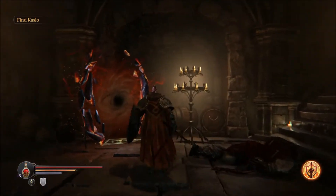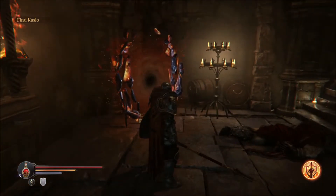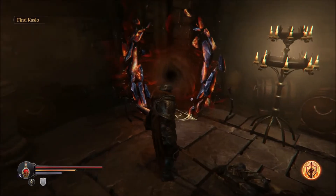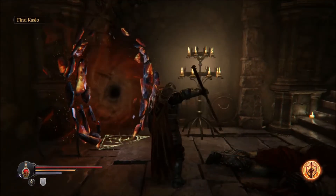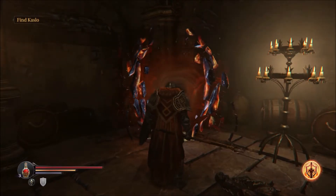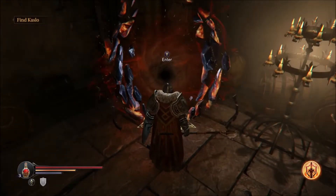Once you defeat the first Lord — he's not too hard, kind of hard but not too hard — you pick up a crystal from him. Throughout your travels at the start of the game you come across this crystal, but once you get the actual crystal from the Lord it becomes a formation.